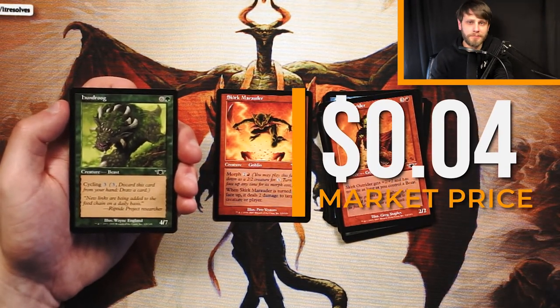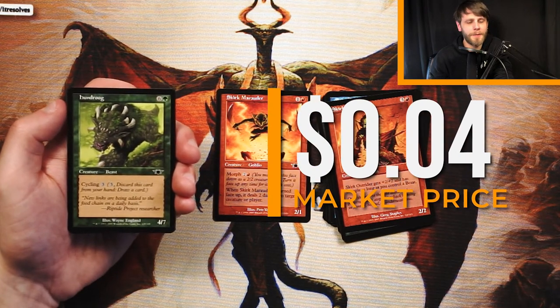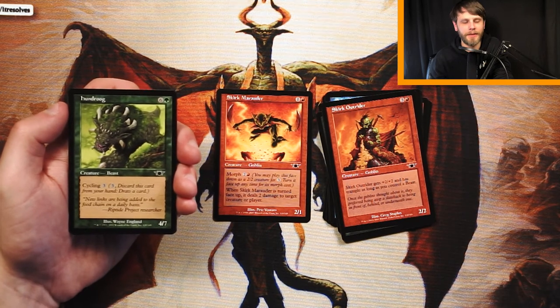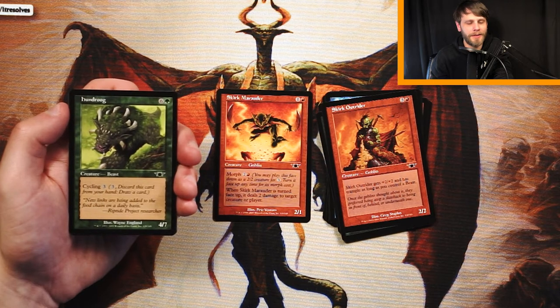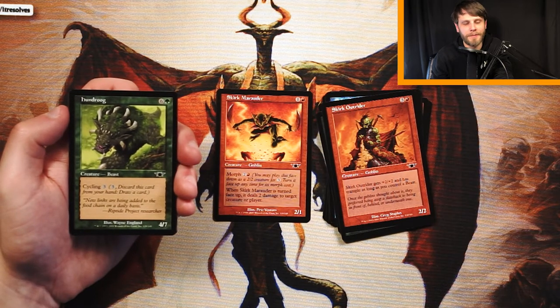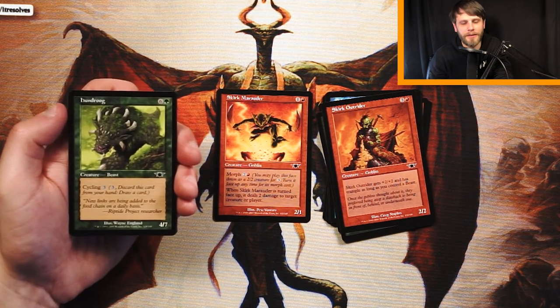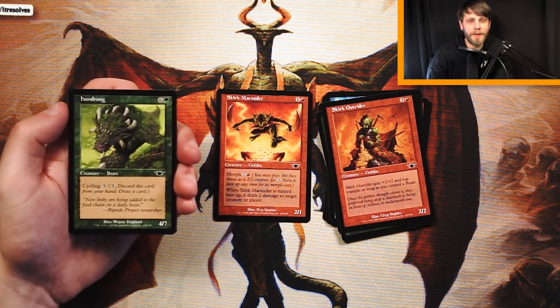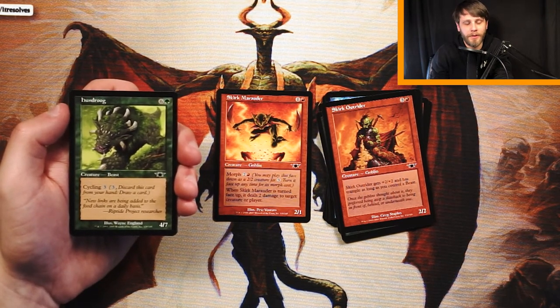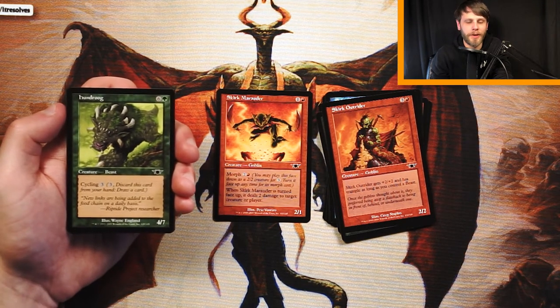Hundrook is a 4/7 for 6 and a green. It has Cycling for 3, very similar to the Mace Tail we saw. Again, I can't justify playing it — it's a 4/7, so it'll live a lot, but it won't swing in very often and just gets blocked by a 4/5. I don't think this is amazing. Creatures back in this era were not as powerful as we see now, so that's worth noting. I still think the Marauder is better — the fact that it trades off something on the morph flip is very good.